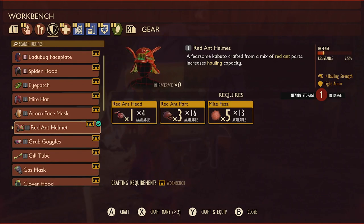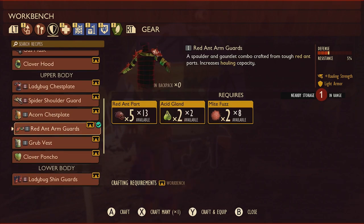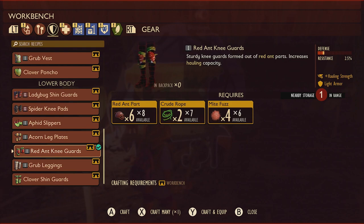The humant status effect allows you to approach the hostile red soldier ants without being detected, however the ants will still turn aggressive towards you when you take the eggs regardless of the armor you wear. To craft the red ant helmet you're going to need one red ant head, three red ant parts, and five mite fuzzes. The red ant arm guards will cost five red ant parts, two acid glands, and two mite fuzzes. The red ant knee guards require six red ant parts, two crude rope, and four mite fuzzes.